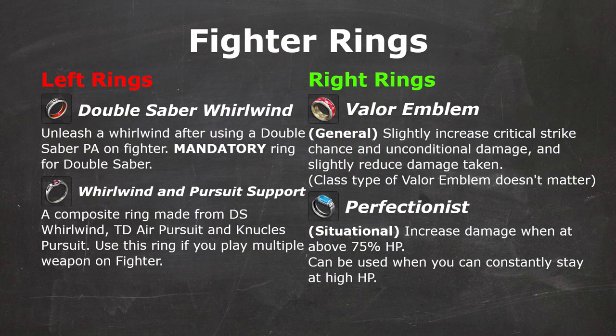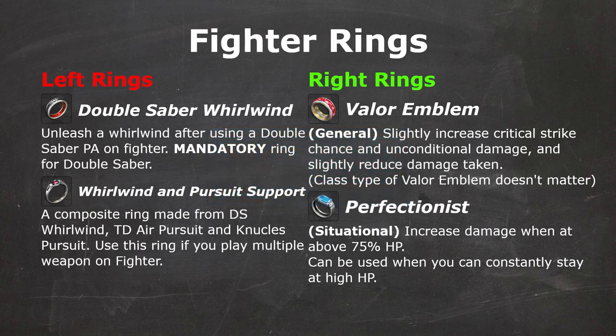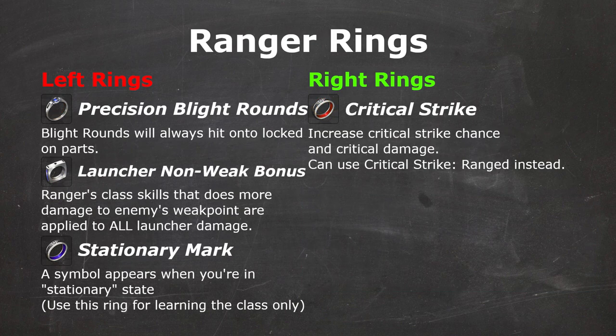As for Fighter's right rings, sadly, Fighter has a built-in Critical Strike skill so Fighter cannot equip Critical Strike as a right ring. Instead, Fighter can equip Valor Emblem for crit chance and unconditional damage, or Perfectionist when you can constantly maintain high health even under the reduced max HP effect of Overload. Ranger's most important left ring is Precision Blight Rounds, as it will make your Blight Rounds never miss as long as you're locked on. Launcher Non-Weak Bonus is also important if you're doing mobbing content since some mobs' weak points are hard to hit, and some mobs don't even have a weak point at all, giving you free extra damage. Stationary Mark has no gameplay functionality other than showing a symbol that indicates you're stationary, but it's a decent learning tool for new Rangers.